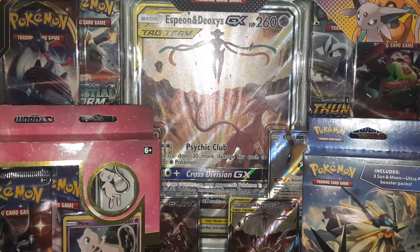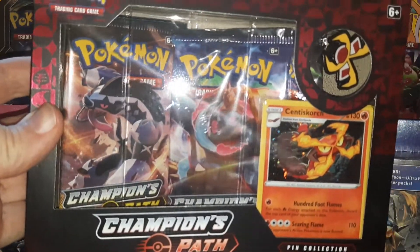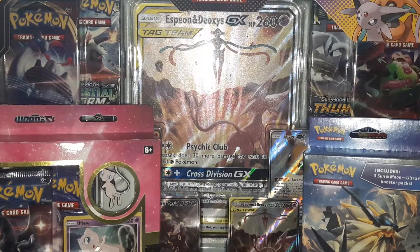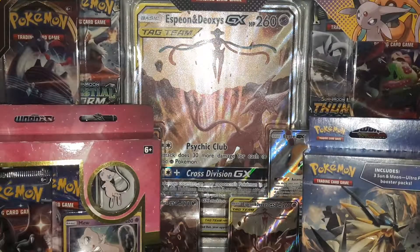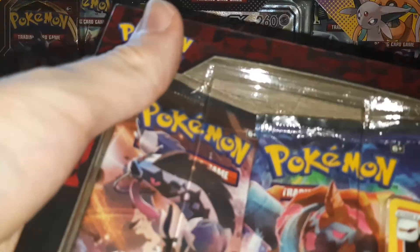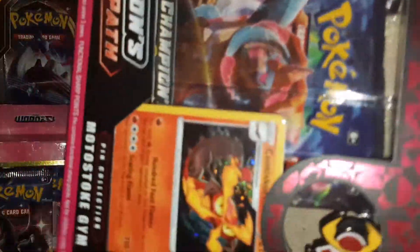Hey guys, so in this video I'm going to be opening the Centiscorch pin collection and the WV box. I am going to be sharing the code cards throughout this as well, so I'm not going to withhold any of those. I won't be sharing any at the end of the video though, because I did just post a video where I had solely shown codes.